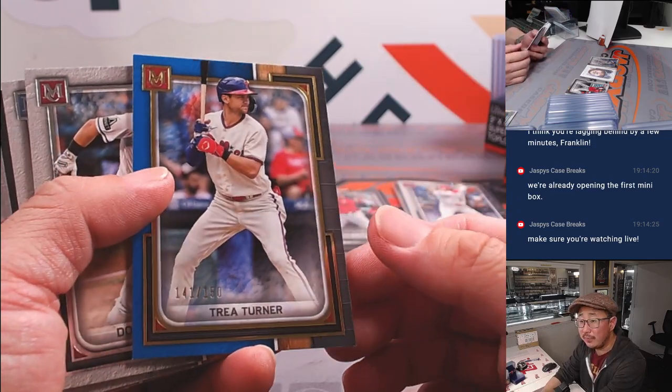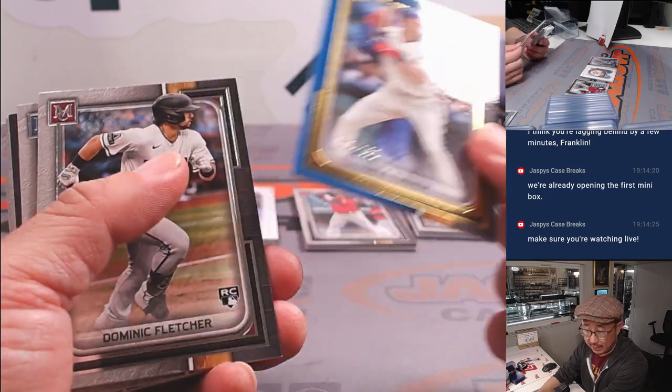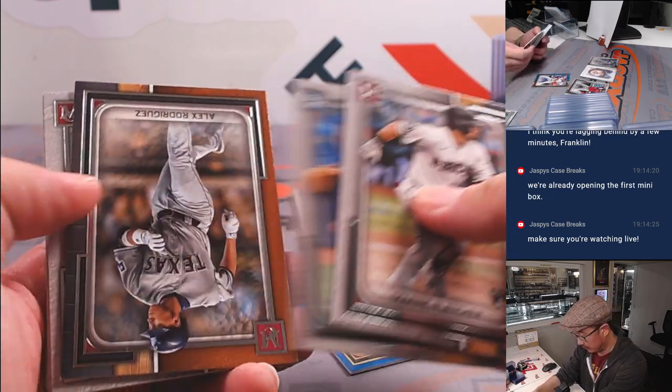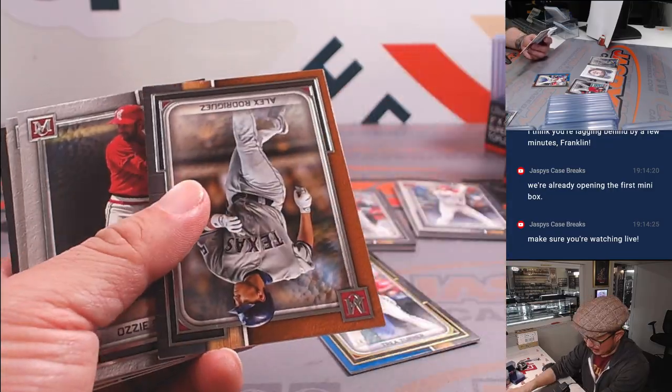Trey Turner to 150 for the Phillies — NL East. Ryan gets that one. Matt Chapman not signed yet — where's he going to end up?